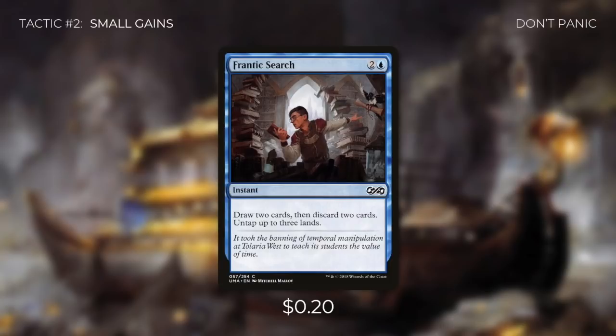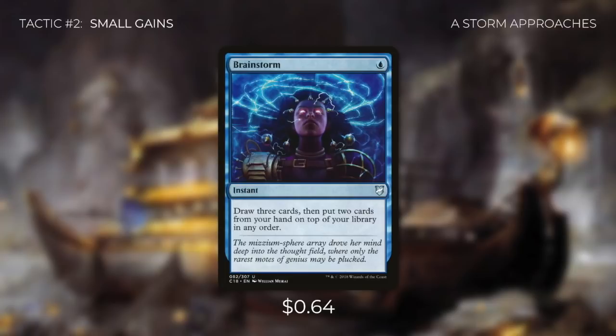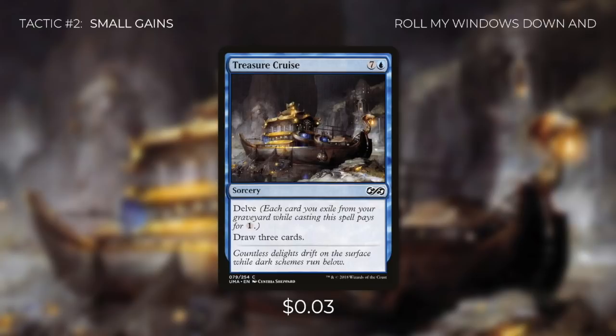Then we're going to be running Frantic Search, which also lets us draw two cards and discard two cards, but on top of that it lets us untap up to three lands — so this card is just effectively free value for us. Next up we're going to be running Brainstorm, which says draw three cards, then put two cards from your hand on top of your library in any order. So for just one mana, we're going to be drawing a total of four cards and dealing four damage. Finally, we're going to be running Treasure Cruise, which has Delve and lets us draw three cards. With this deck it's very easy to get cards into our graveyard, so most of the time this is just going to cost us one mana.